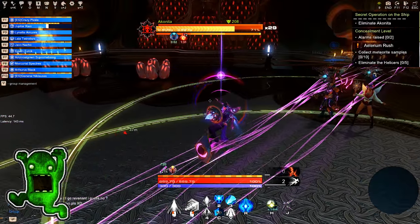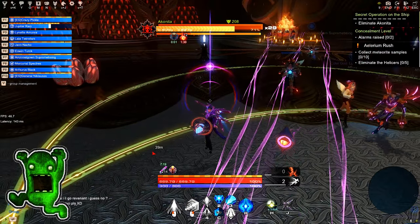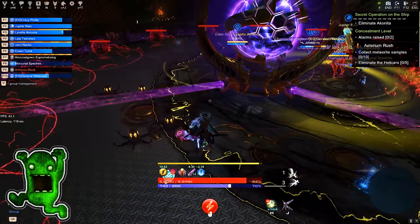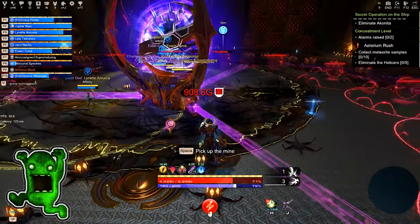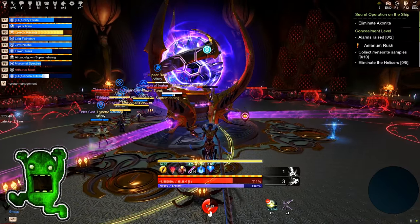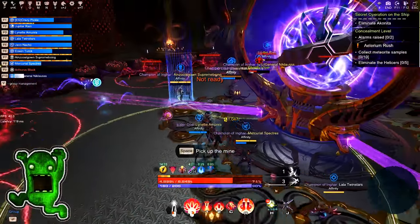There is always a gap between the eggs, allowing you to aim safely when Akonida uses her ball lightning ability. In God Phase 2 and 3, the energy orbs you need to destroy to create a safe zone spin faster compared to Phase 1, so only throw mines when they stop.